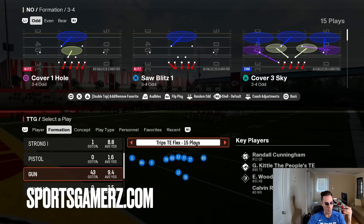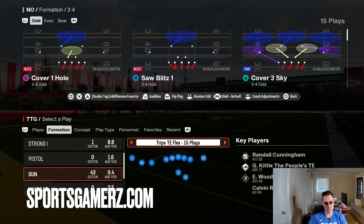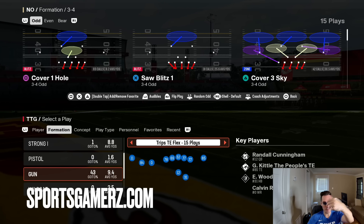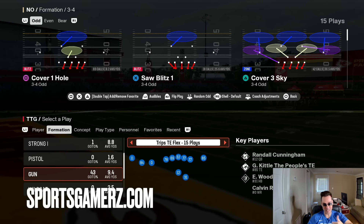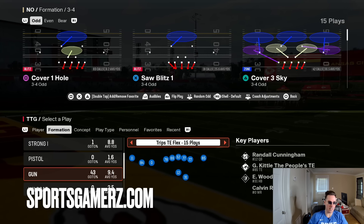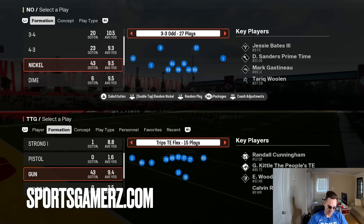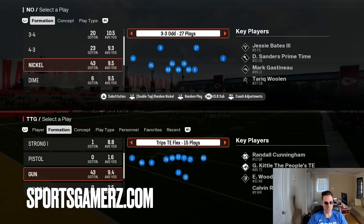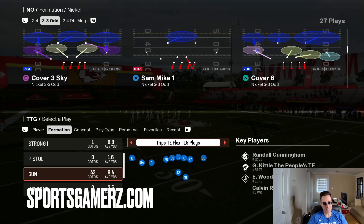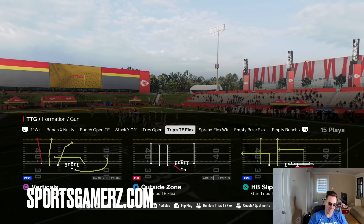Well, first of all, if you ran the dollar dime three-to-a-gap cover six willy, it no longer works. Basically the guy doesn't loop in the A-gap — he kind of just goes straight into the O-line, so that's no longer an option. The other main thing is if you were pulling out your outside linebackers to try to get blitzes to work, that has sort of also been touched.